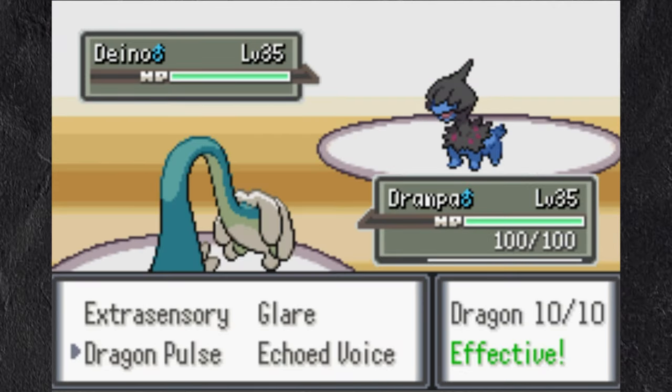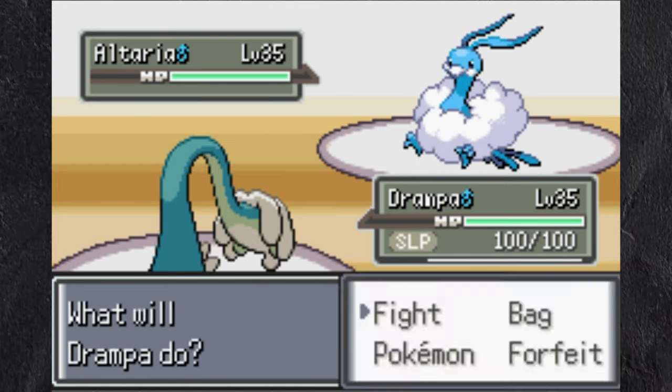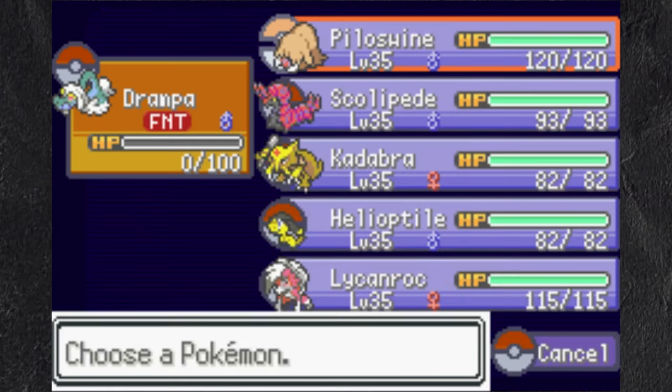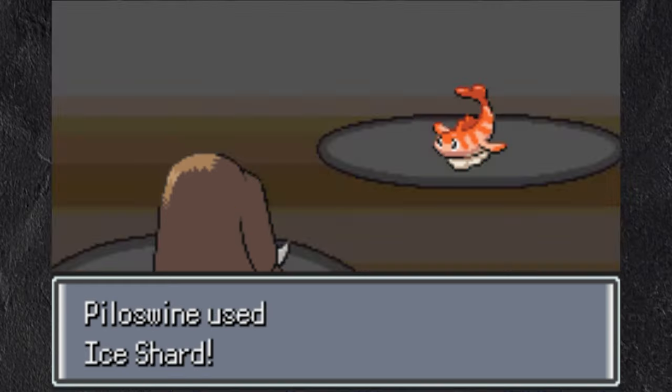I take it out in one Dragon Pulse, and in comes Altaria. She instantly puts me to sleep, but I'm too stubborn to switch and spam Dragon Pulse. I only get one shot in before dying. I send in Piloswine to use Ice Shard, and out next comes Tatsugiri.